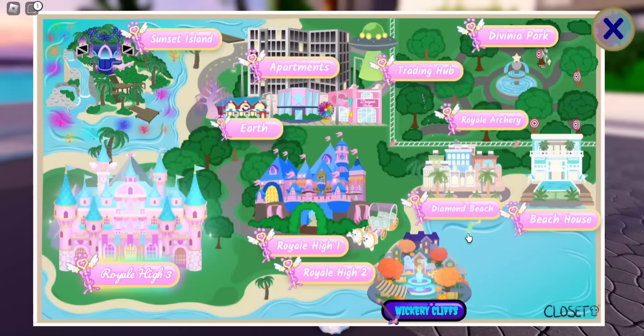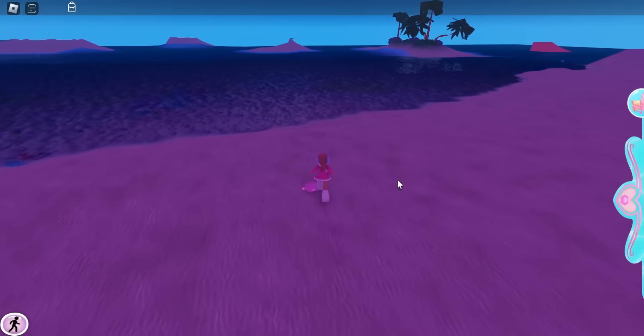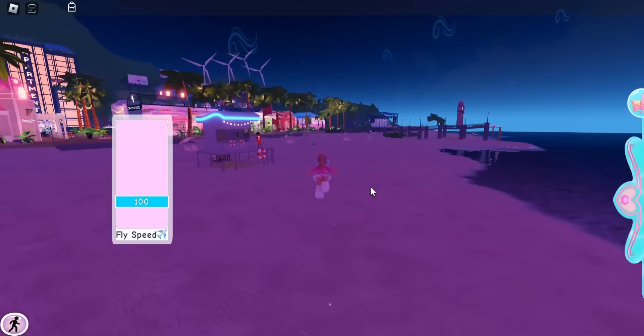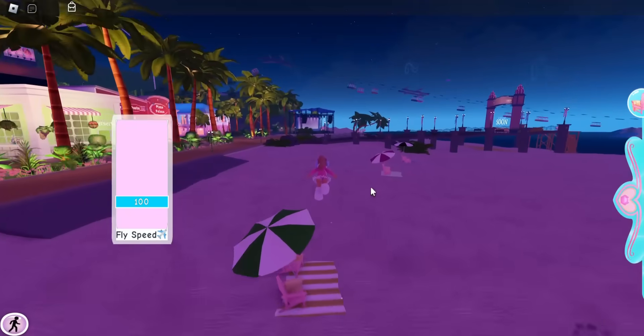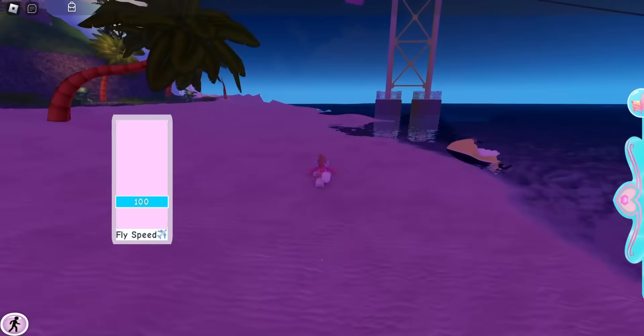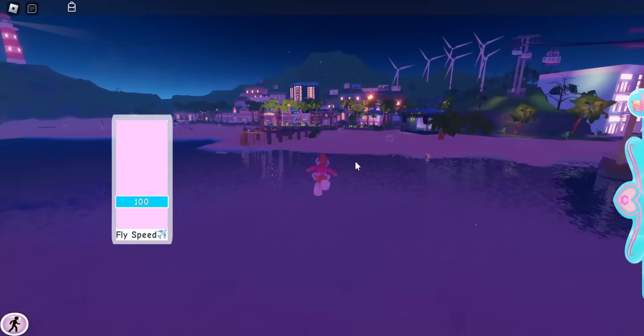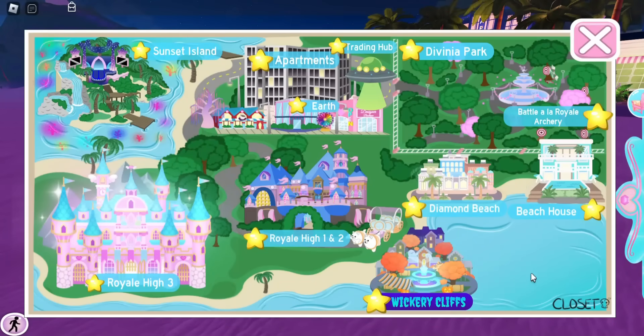Now switching to Diamond Beach — you can find diamonds around the beachy area. I found one pretty fast. Diamond Beach is good because the diamonds are on the beach in a small area, so I recommend flying all around and checking the islands too since diamonds spawn there as well. Other realms with diamonds to pick up include the Beach House and Battle Lab Royal Archery — during a round you may spot a diamond, but don't make it your main focus; still save your teammates.